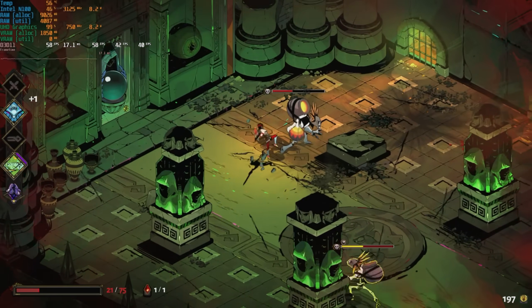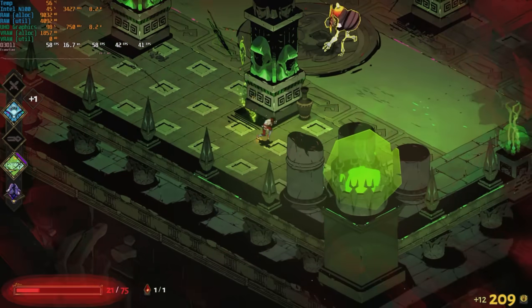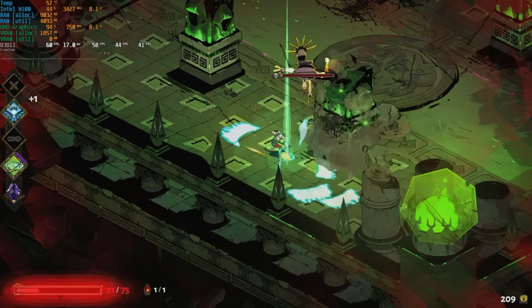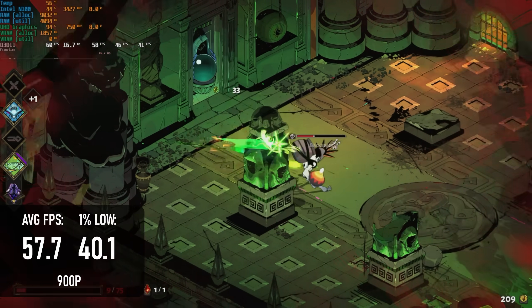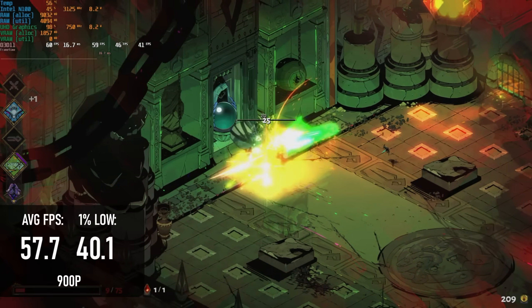2D indies are another prime example of games within reach of the N100, and while I don't have many examples from this year to test, Hades is a pretty good example of the category. At 900p it runs mostly okay, but the GPU is the limiting factor, and frames fall below 60 often enough that I'd recommend dropping to 720p instead.